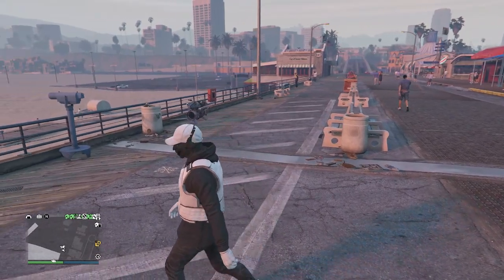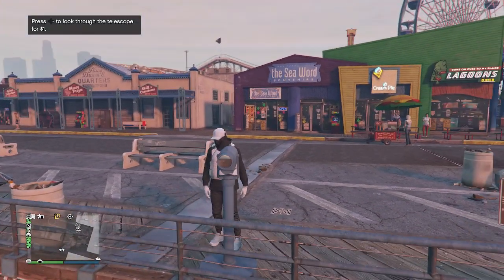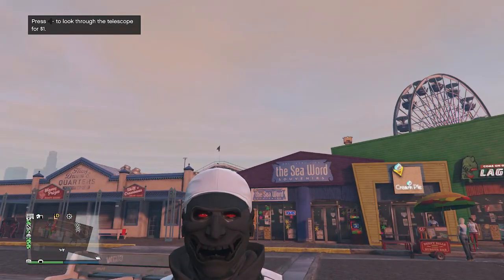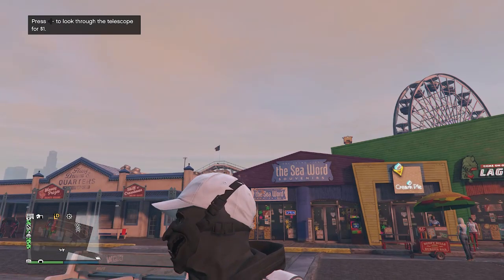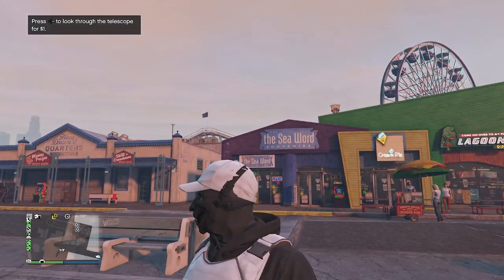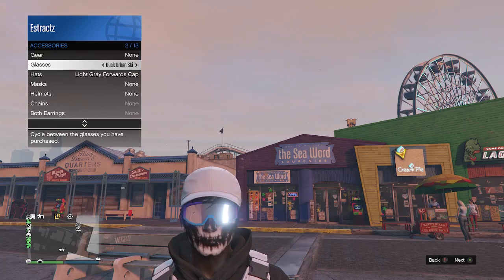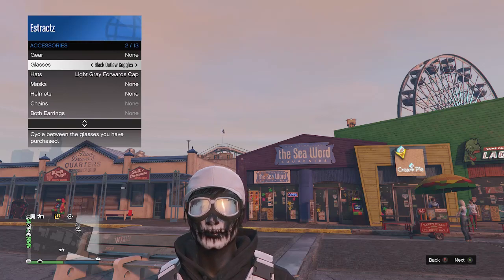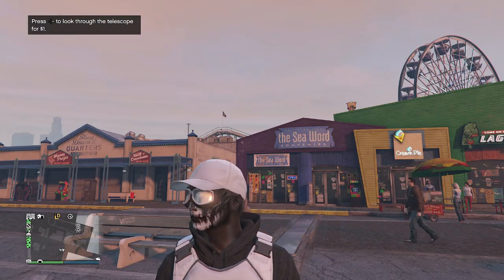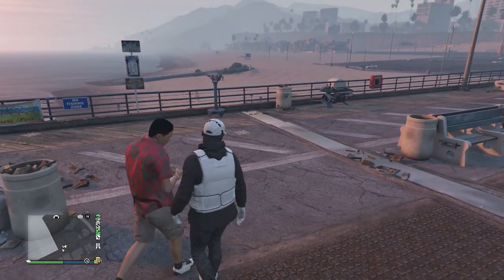Now for the goggles, do the telescope glitch again — run past the telescope, hit right on the d-pad, your character runs in place and looks towards the telescope. Your mask and hat won't come off with the recent update. Pull up your interaction menu, go to style, go to accessories, scroll through your glasses until you find the black outlaw goggles. Whenever you find the black outlaw goggles and scroll through glasses, your mask will come off. Put away your interaction menu, walk away from the telescope, and you'll see the hat, goggles, and mask combine all together.